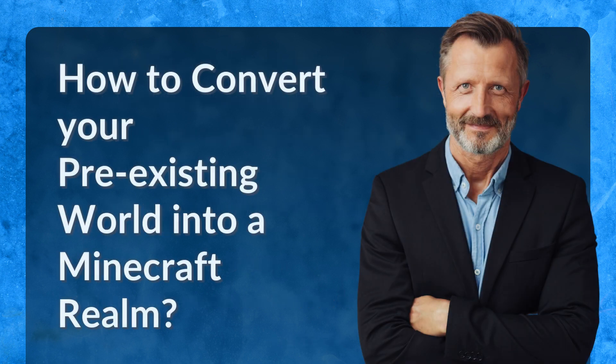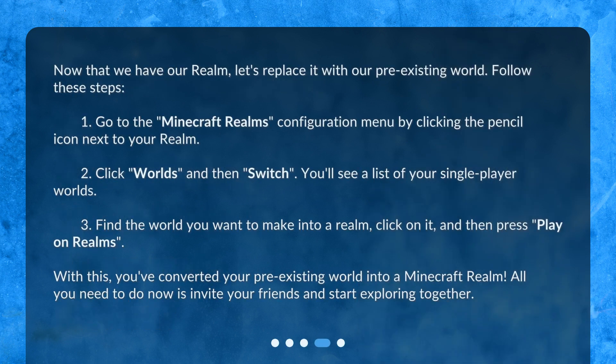How to convert your pre-existing world into a Minecraft Realm. Now that we have our realm, let's replace it with our pre-existing world. Follow these steps. Step 1: Go to the Minecraft Realms configuration menu by clicking the pencil icon next to your realm. Step 2: Click Worlds, and then Switch. You'll see a list of your single-player worlds.